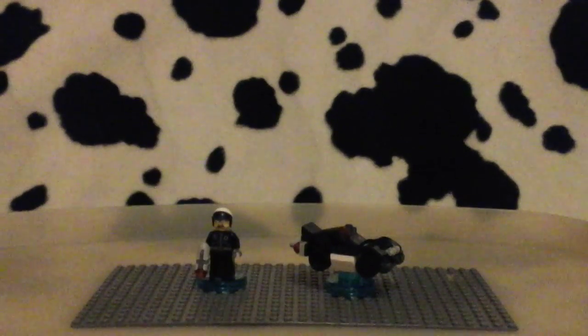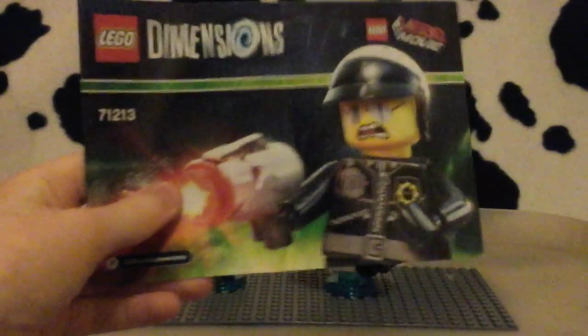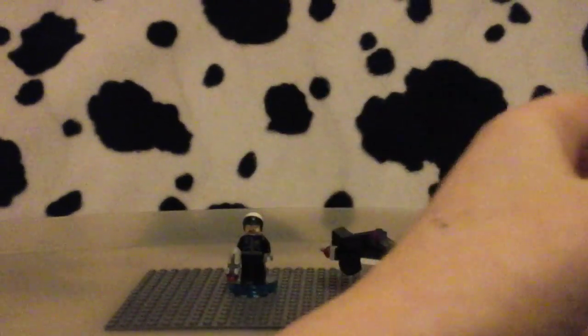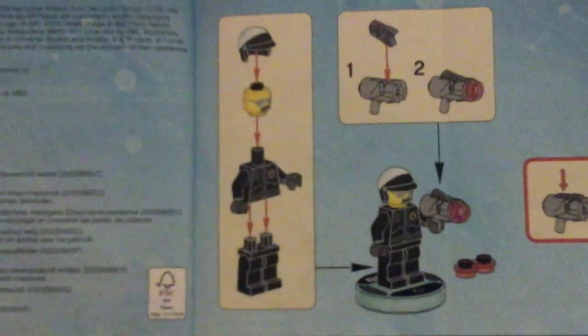Also, in this LEGO Dimensions set, we got this instruction book that we do in every set. It doesn't tell you how to make the police car, but it tells you how to make Bad Cop and his gun there. So, that's cool.